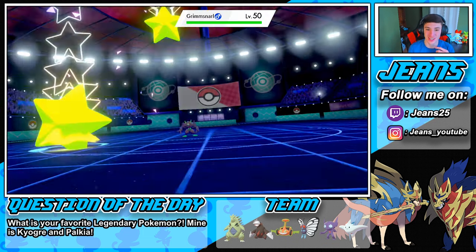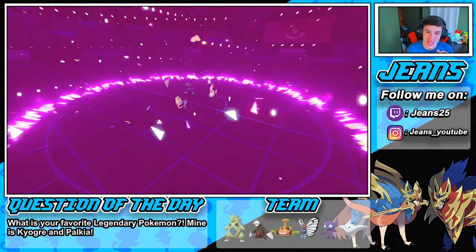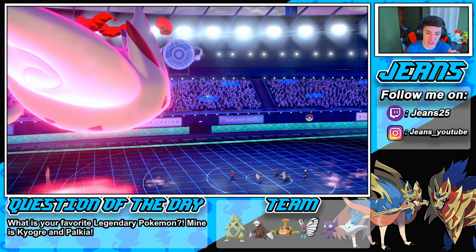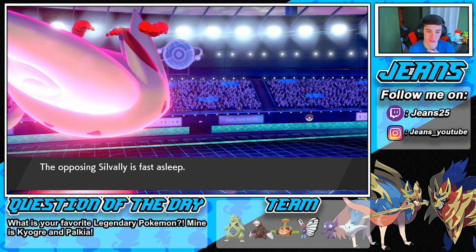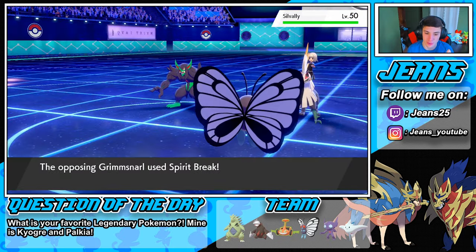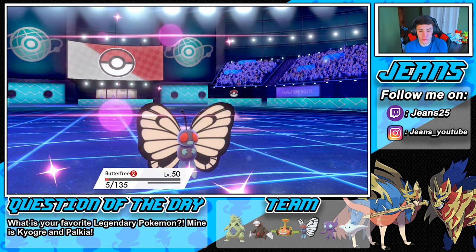Max Starfall comes out — bye bye! Oh, thought we had it but Grimmsnarl is probably gonna take out our Butterfree. But we get that terrain — no more sleeps! Gotta remember that Misty Terrain puts the sleeps away. But that's fine, we can go into another Max Airstream and boost speed of a different Pokemon. Spirit Break on my Butterfree — bye bye Butterfree, you were wonderful!